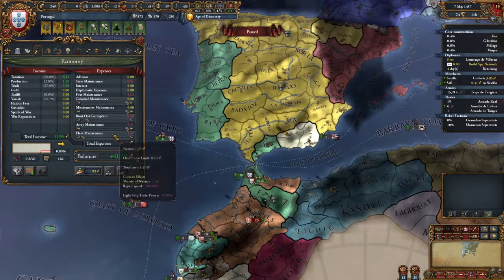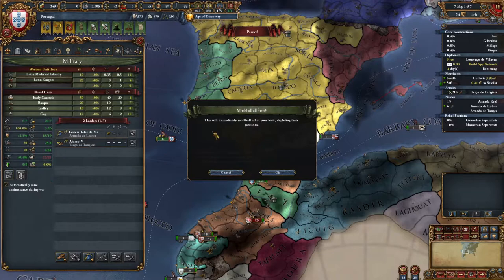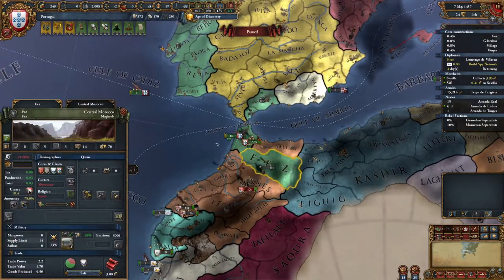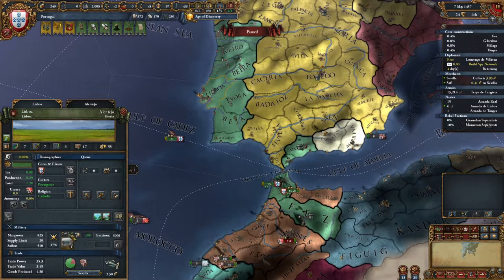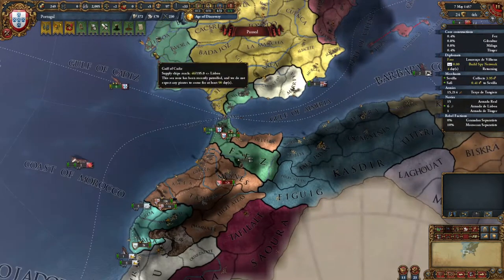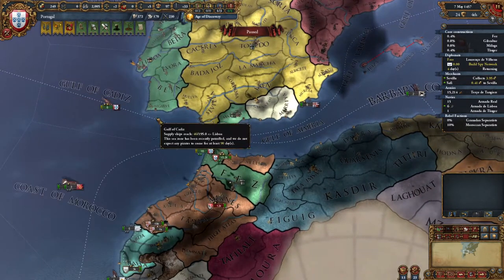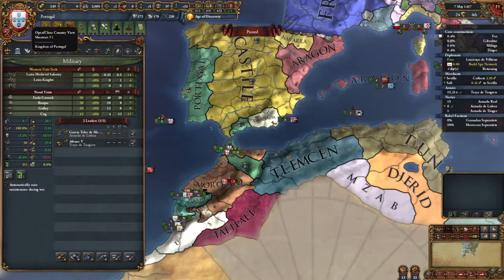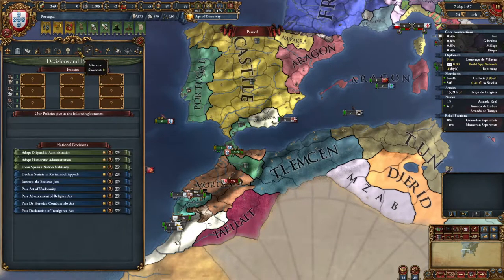By getting rid of a couple of those forts we're starting to make a little bit of money. We could mothball the other ones. However, we have potential rebellion here and here, so maybe we'll keep those ones online for the rebellion. We could mothball the one in our capital though — there's no rebellion risk there at 0.0 percent. We do need to talk about rebellion because we are going to get some.